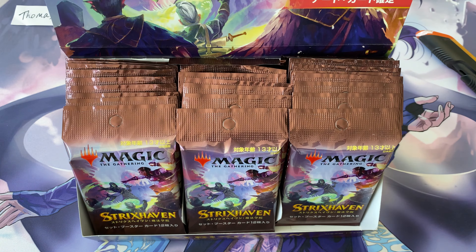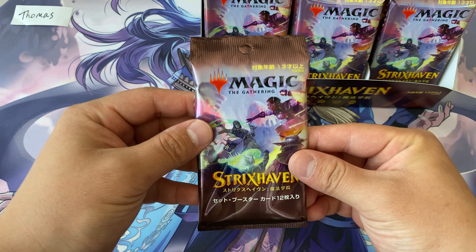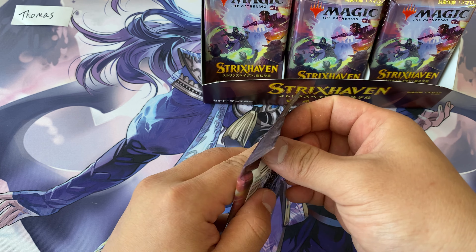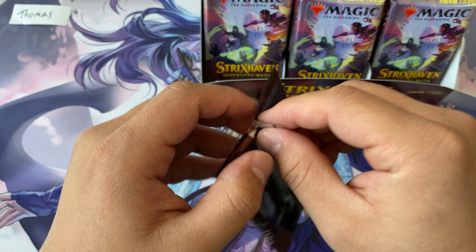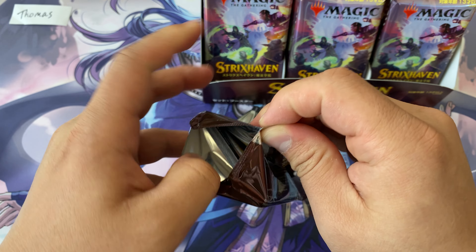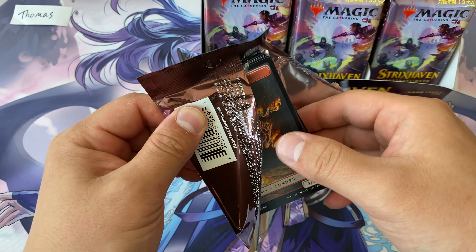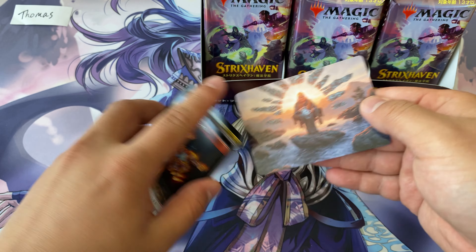Usually before a set releases, there's an article called 'Collecting Strixhaven' that tells you kind of everything. Today we're going to explore Japanese set boosters because that article says every other pack should have an alternate art mystical archive card. However, these Japanese set boosters will not have any type of etched foil.